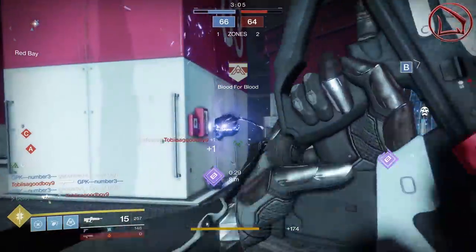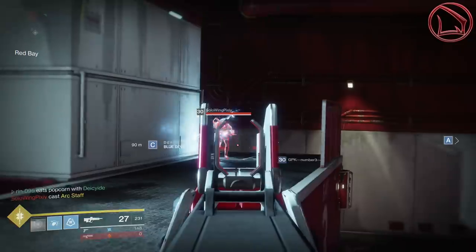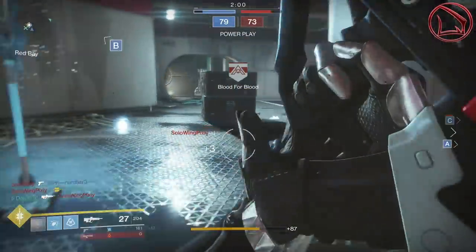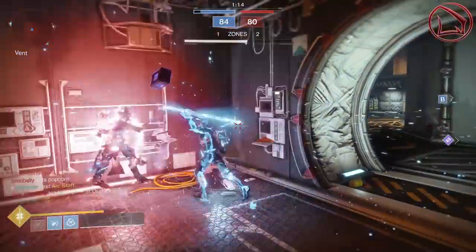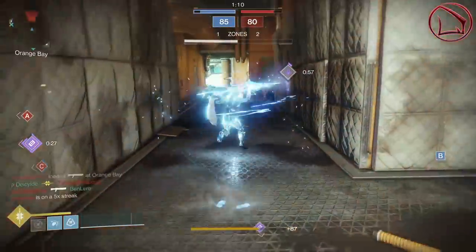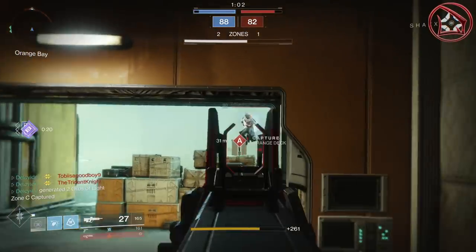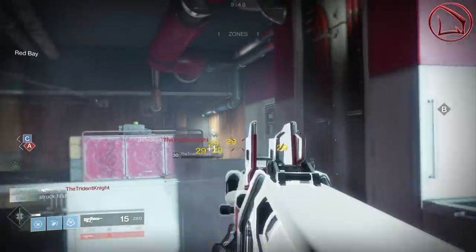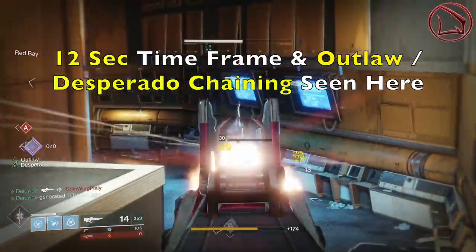The wonderful thing about Outlaw is that it now procs every single time you get a critical headshot — it's been buffed with no cooldown whatsoever. Outlaw also gives you approximately 5 seconds after that critical headshot kill to reload and still proc it. You don't have to reload instantaneously — you can wait and reload when you actually see a Guardian. Desperado then gives you approximately 7 more seconds to get another kill before it resets. That's a 12-second total window to chain kills with both Outlaw and Desperado.